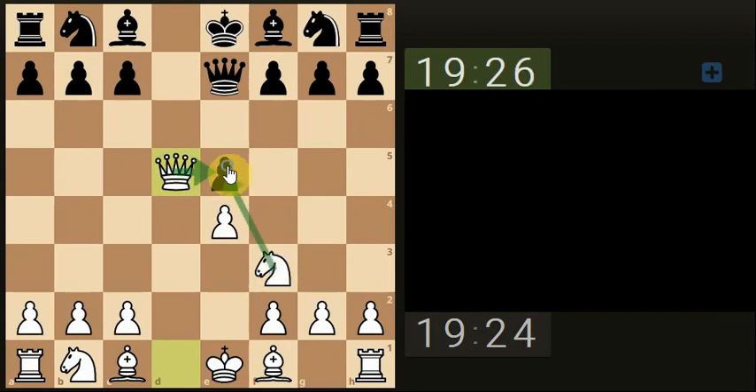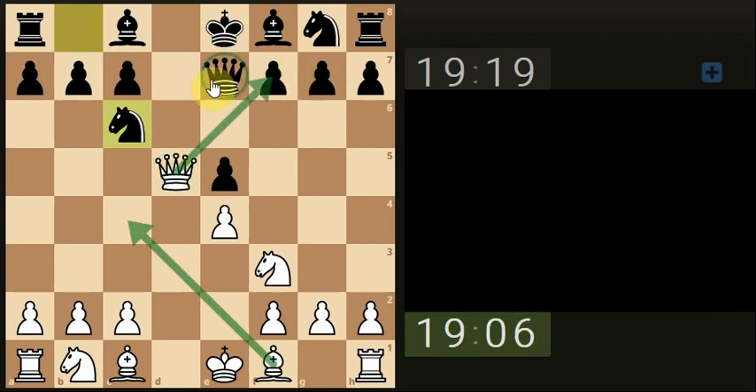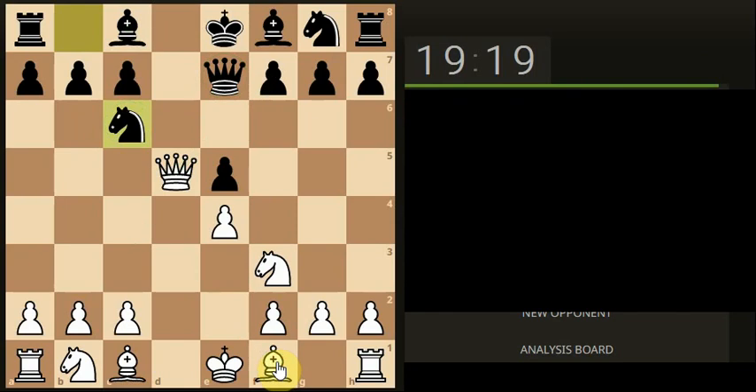We're bringing the queen to attack the pawn because we've got the knight attacking it too — two pieces attacking. Do they attack the queen or do they defend? They're defending with the knight, which is fine. I'm thinking kingside castling. I'm also thinking the bishop is going to come shooting out to attack the queen, so do we move the queen preemptively and come here, or wait for the bishop? Anyway, they've resigned — we'll go on to the next one.